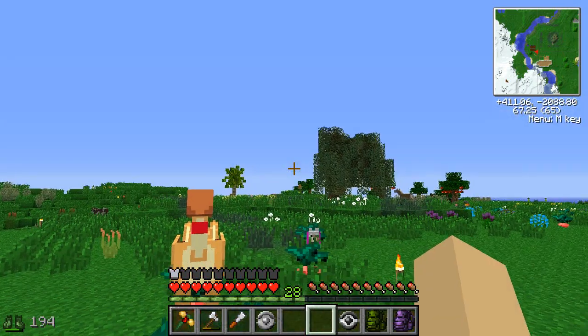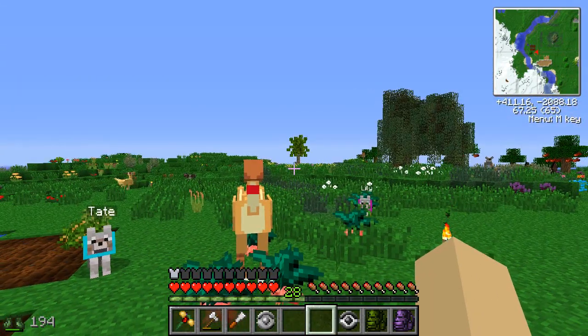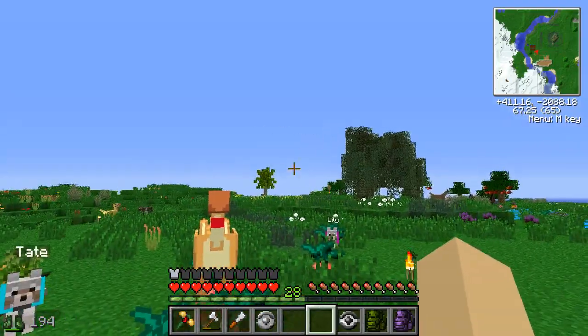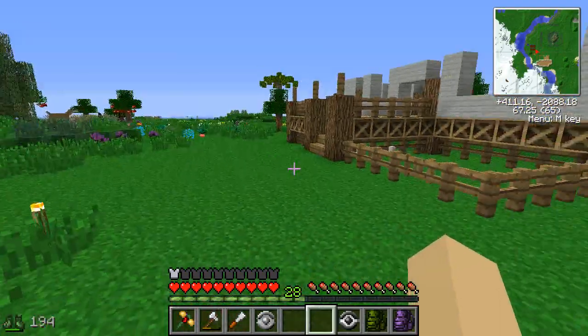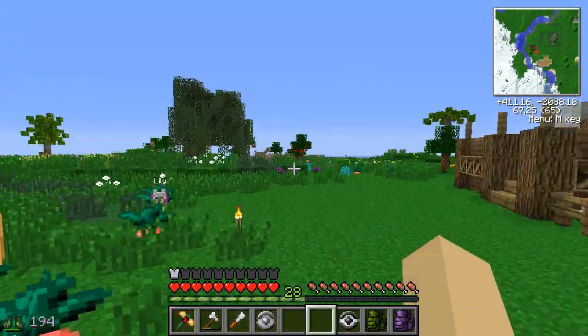I'll show you guys where the eventual quagga sanctuary is going to be — where we're going to put our quagga reserve. You remember that stack and a half of quagga embryos we have? We're going to use all of those and make a giant field of quagga herds just running around. It's going to be fantastic.